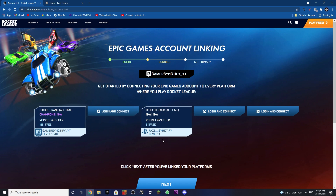You also have to click on 'Login and Connect' for the other platform account which you want to link with your Epic Games account. Once you click on 'Login and Connect' on the Epic Games account, you can just sign in or sign up, and after that you will see the Epic Games account just like I see it right here.